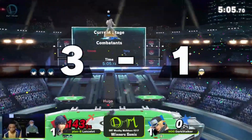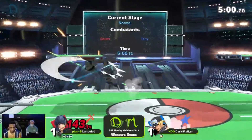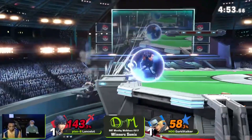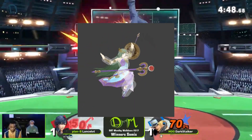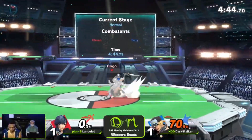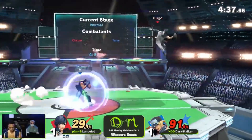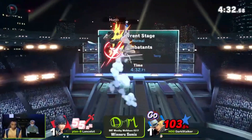He has one of the worst initial dashes in the game, so he would be easier to stuff out because it's 10 frames, and it's very easy to shield. And let me tell you guys, the Pali matchup is so much fun. Coupled with the fact his disadvantage state is on the lower end, most people underestimate him — but trust me, they are wrong. Terry has the unique trait of having two sets of special moves: a normal version and an input version.